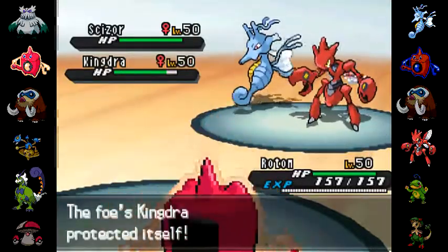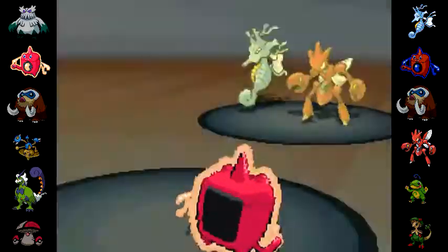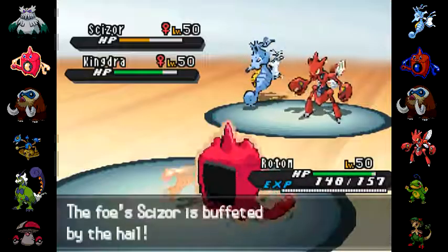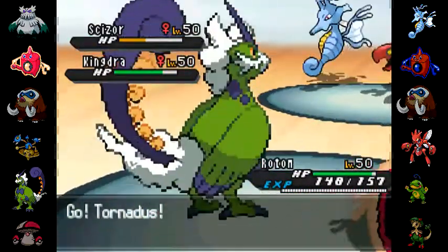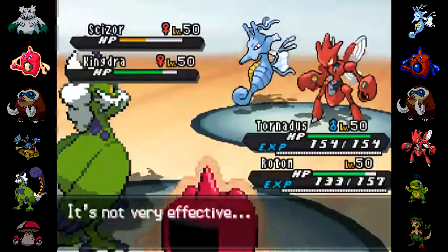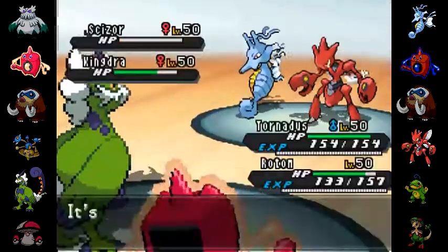This team isn't particularly a hail team — the hail is really there more for anti-weather. So here I go for the discharge, it does not do that much against Kingdra — Kingdra protected there, that's why that didn't happen. Scizor bullet punches, Rotom resists — that was probably a misclick. I go for the heat wave and take out Scizor.